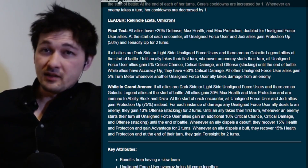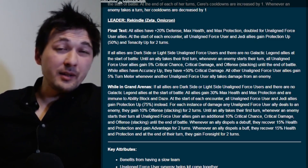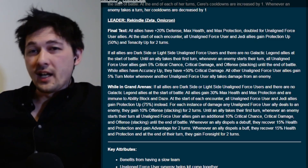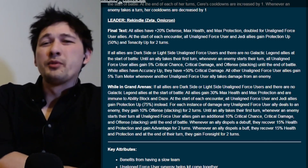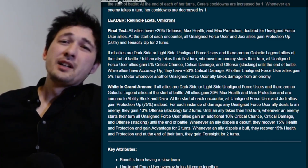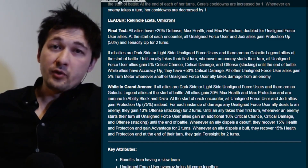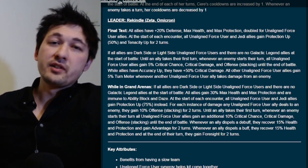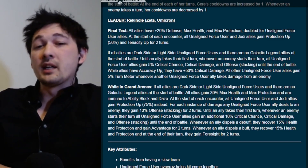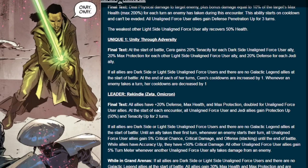On top of all the stat boosts, turn meter mechanics, and offensive stacking, we also get an additional survivability mechanic in healing from the omicron that we don't have in the leadership on its own. This omicron is one of the biggest no-brainers there could be — it's going to work at low stars and low gear. It doesn't matter; I wouldn't waste much time putting it on. This portion is why Fulcrum and Scavray are going to be a part of the squad, and without the omicron you lose those synergies.